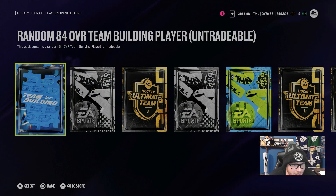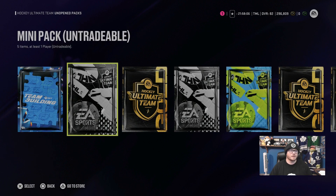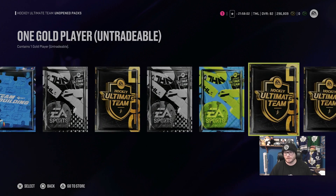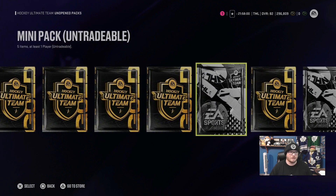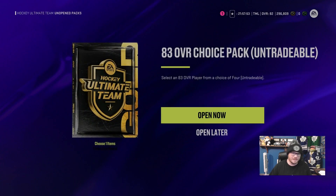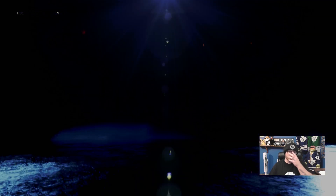All right, here we go. We got the 84 overall team builder, a mini pack, 83 choice, prime pack, premium pack, and then we got all these lovely golds and choice packs. We're going to start at the back and work our way up, and that starts us out with an 83 overall choice pack.